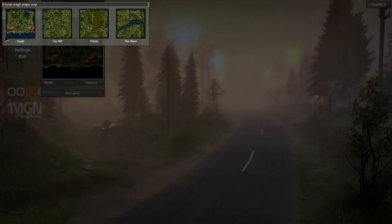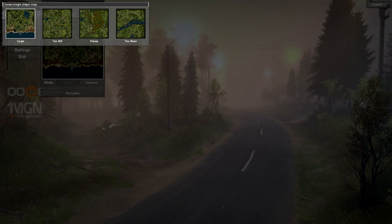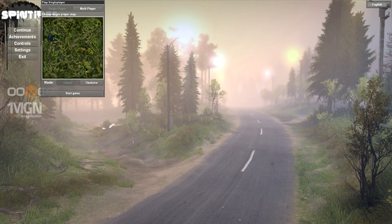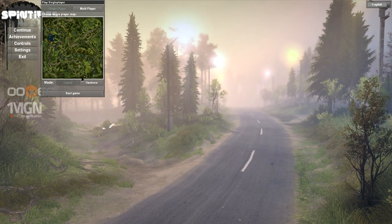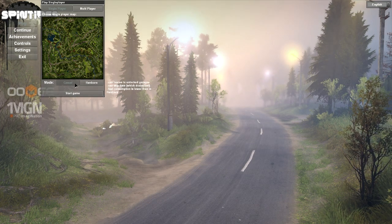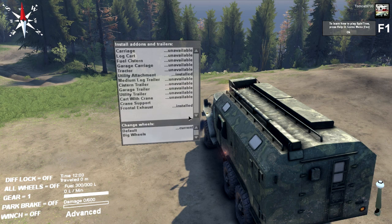You also have four games to choose from. You've got the coast, the hill, the plains, and the river. I've been on the coast a little bit but I think I want to give the hill a try because I've never tried it before. We're going to go in casual mode — I don't want to jump straight into hardcore — and just see what they managed to do with basically the full version of Spintires.